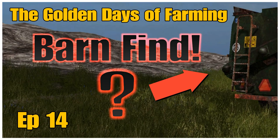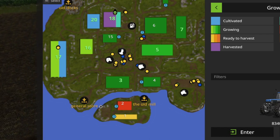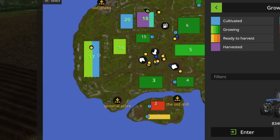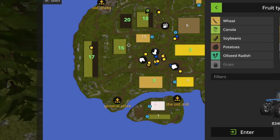Welcome back to Bluebell Island for episode 14, with me, Mr Seely P. I thought I would start off today's episode with a bit of contracting. Fields 1 and 2 down the bottom are ready to harvest. Looking around the rest of the farm at the moment, field 17 is being seeded - soybean I think it is. Field 16 has been done with soybean.